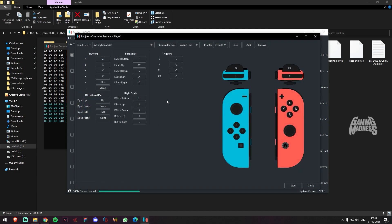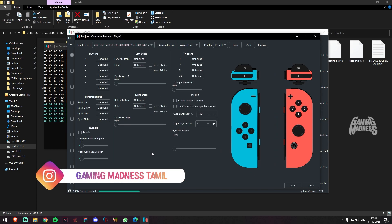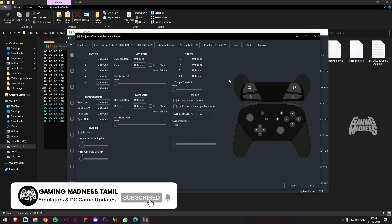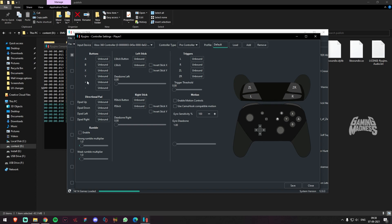For input settings, we will set the player controls on the keyboard. We will configure the controller and map the keys.